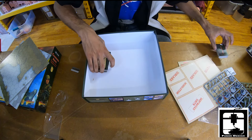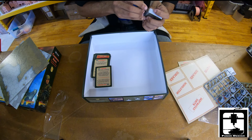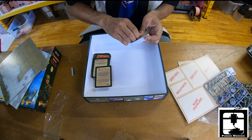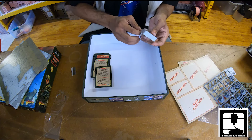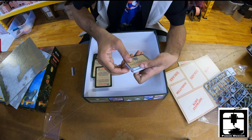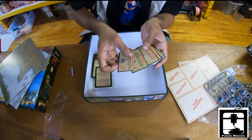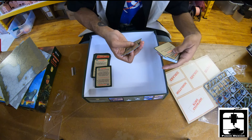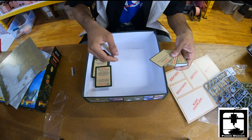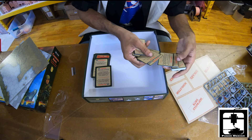Now for some of the resolution cards — these are slightly smaller. They help you place tokens, set down different objective markers, draw more initiative cards, or put other items down.